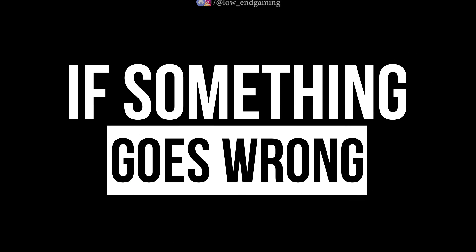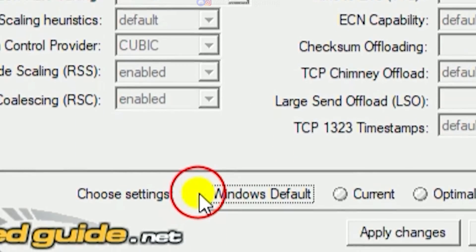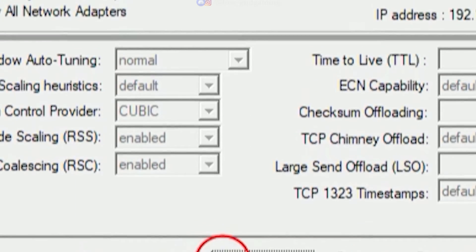If something goes wrong with your network after doing this step, just open the TCP Optimizer and select Windows Default to restore all the settings to normal.